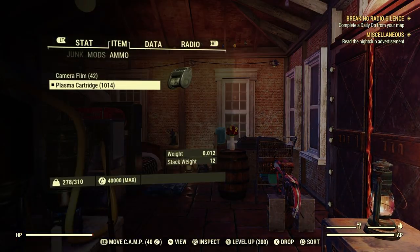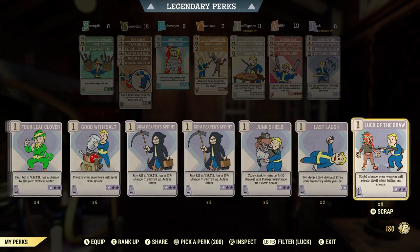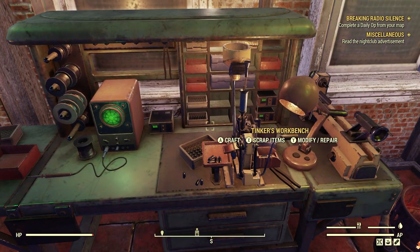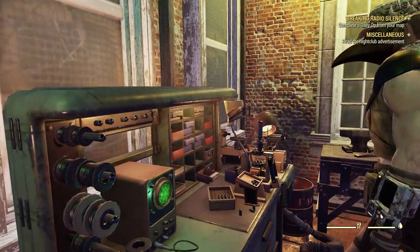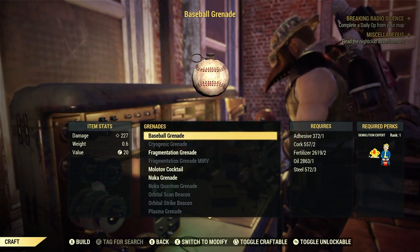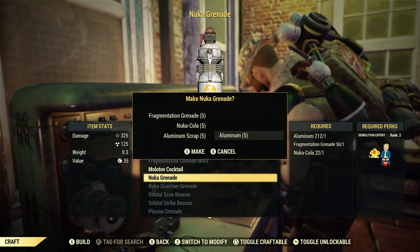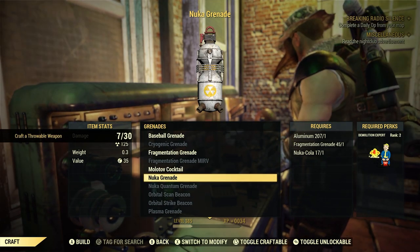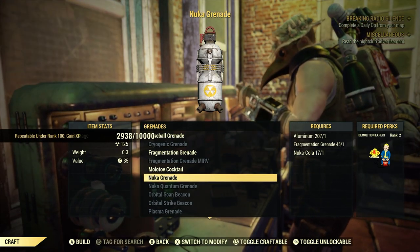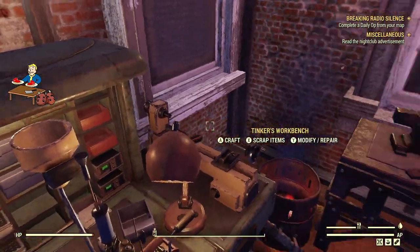Let's put Super Duper back on under Luck and see if it works crafting this stuff. We're going to craft some nuka grenades — let's craft 5 of them. We actually got 7 instead of 5, so Super Duper kicked in. I always wanted to try that. Now let's go back to the weapons workbench and craft those throwing knives that everyone should be able to craft, as long as you have the steel.